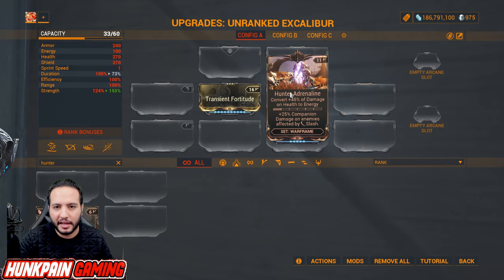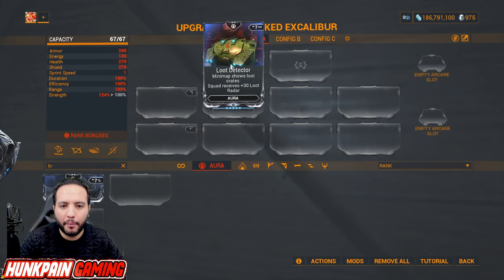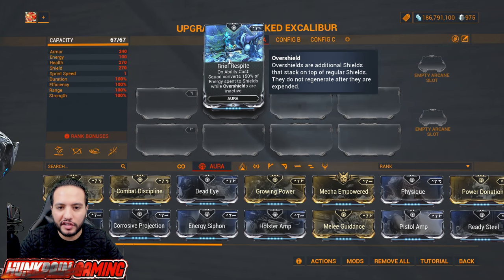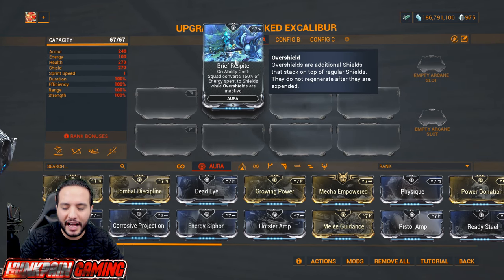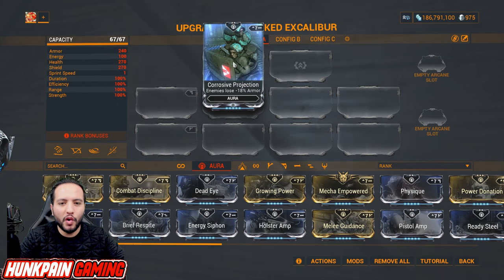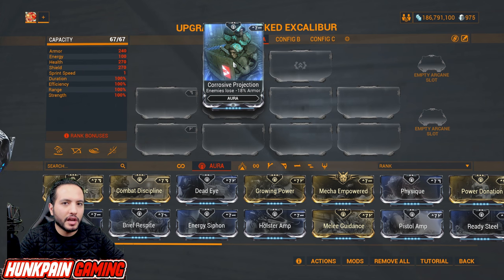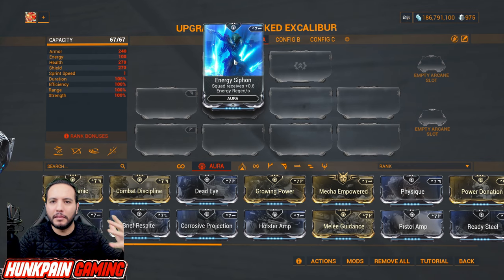Now for auras: Loot Detector shows loot crates on the minimap and squad receives plus 30 loot radar — very helpful. Brief Respite is one of the best auras: on ability cast the squad converts 150 percent of energy spent to shields while overshields are inactive. Corrosive Projection: enemies lose 18 percent of armor — in many Warframe cases this reaches 100 percent and totally armor strips enemies.